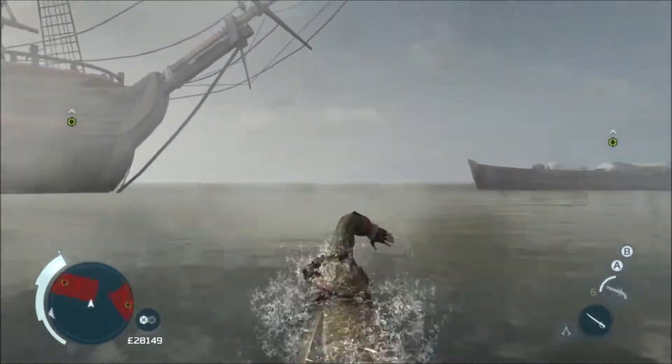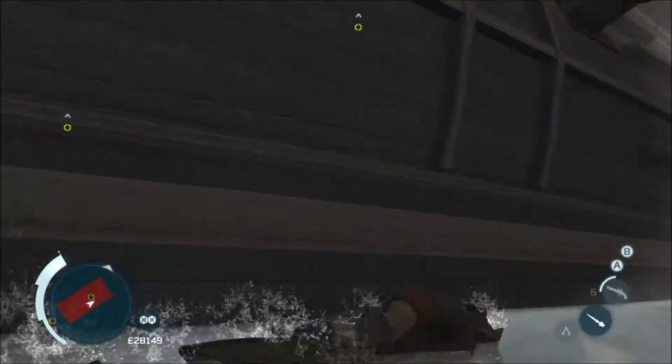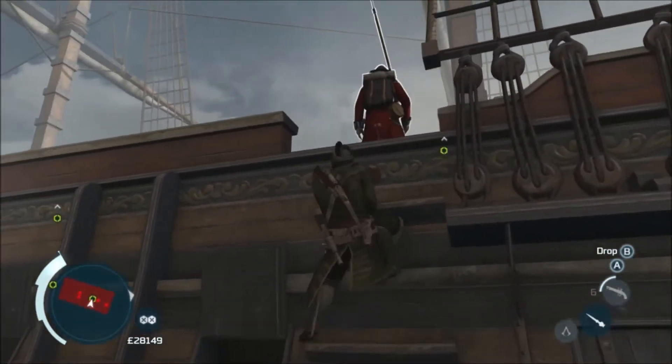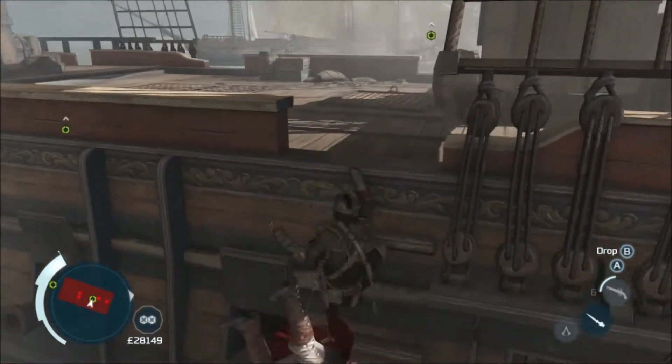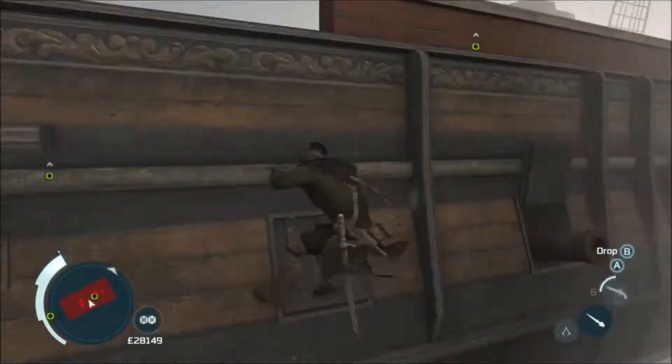Some people have still been having trouble with the air assassination so I ran it again with a few variations. First of all, don't take out the guy on the left first — take out the guy in the middle first, wait for the grenadier to pass, and then yank him down and you should get by without any trouble at all.